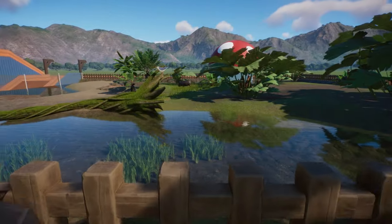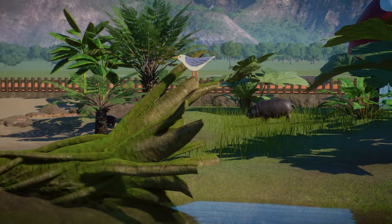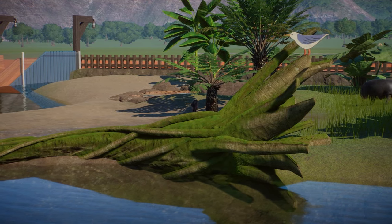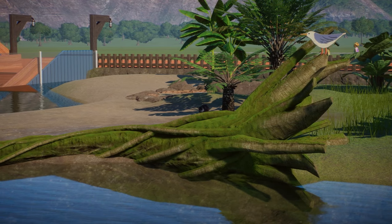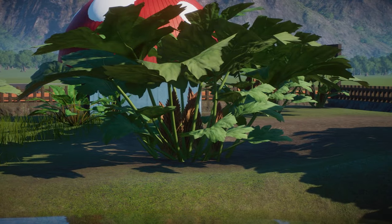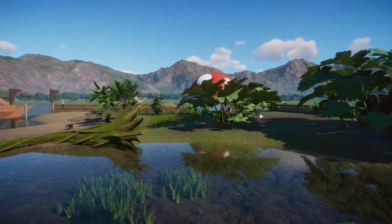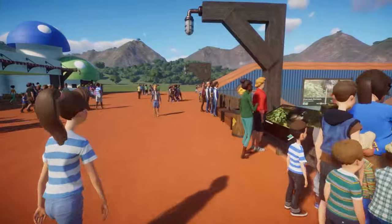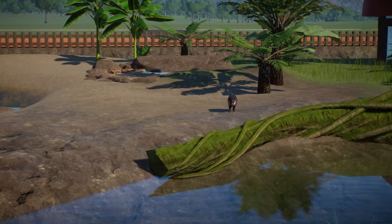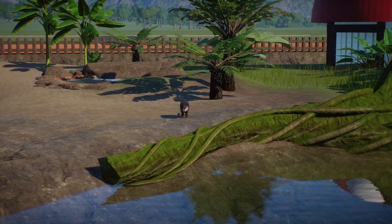Here we have our pygmy hippo habitat, and while I was doing all of that our pygmy hippos had a little baby! You can see I put a seagull on my favorite log just for a little more interest, since we don't have birds and I want birds. There you can see a hippo just went in the mushroom house. It's also a very hot day today here at the Toad Town Zoo — we'll have to install some coolers to keep our guests happy and cool on a hot summer's day.